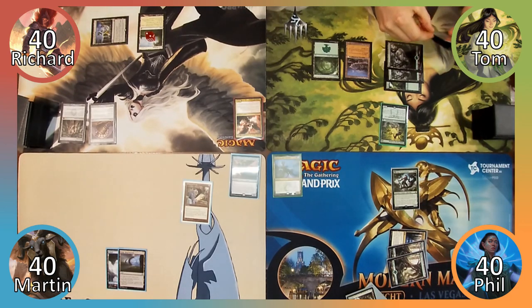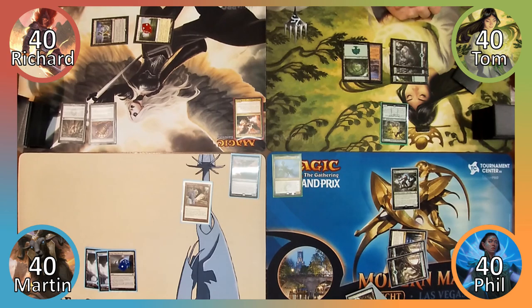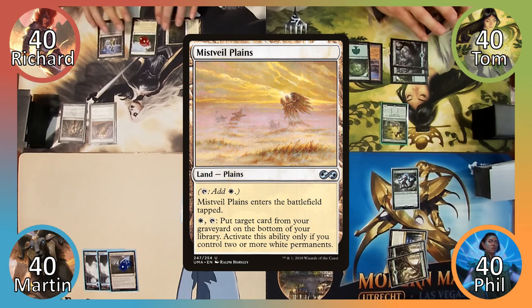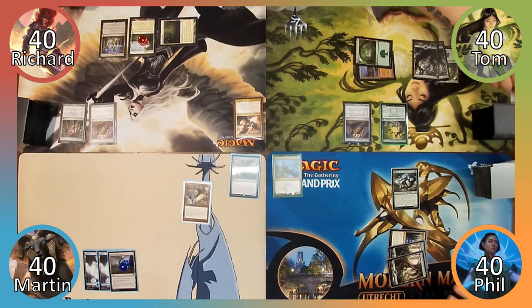Phil puts the Forest into his hand and passes to Martin. Martin puts a Storage Counter on his Mage Ring Network, plays an Island, and passes to Richard, who uses his Divining Top to rearrange the top three cards of his library. Richard plays Mist Veil Plains and passes to Tom, who plays a Divining Top of his own, activates it to rearrange the top three cards, and ends his turn.